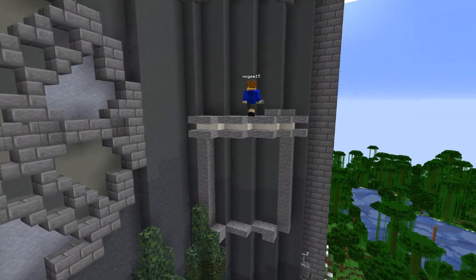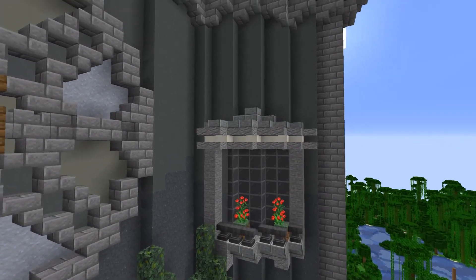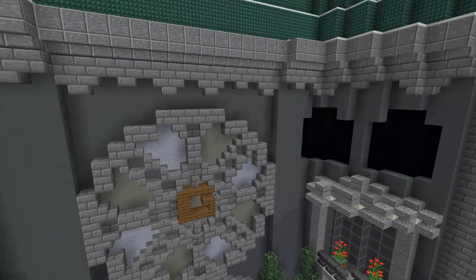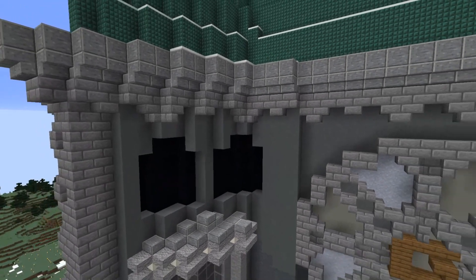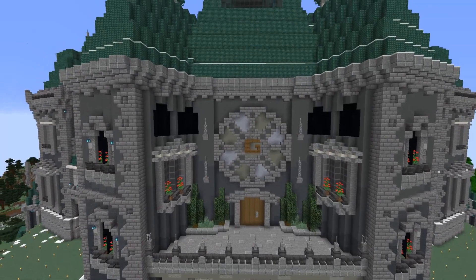I then added the upgraded version of the window I used on the other side of this wall and then add two more of these small black windows and then copy it onto the other side. I finished it off by adding these four decorative thingies and then there you have it, the back of Grian's mansion is finished.